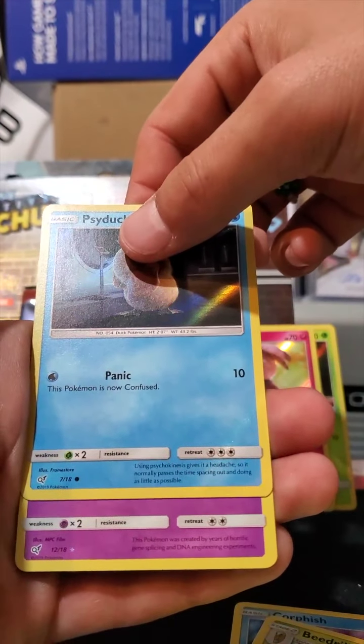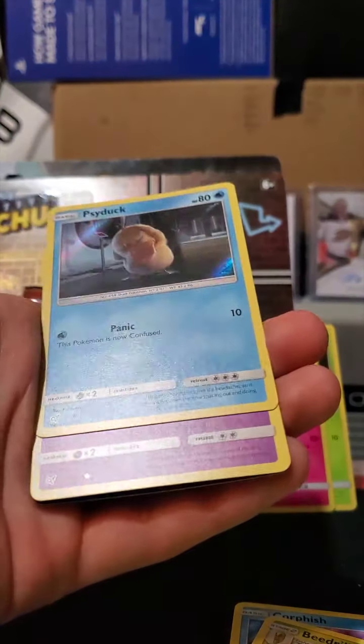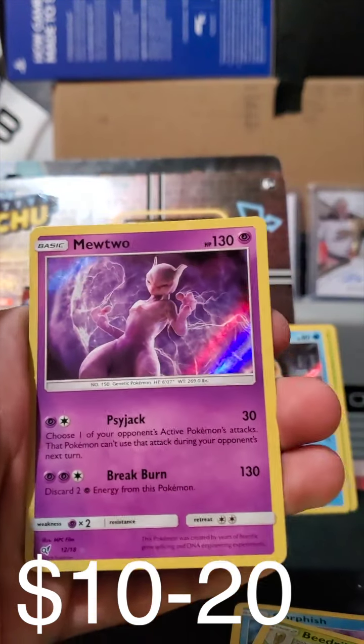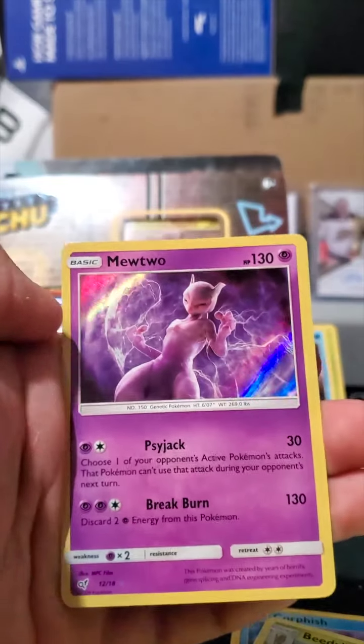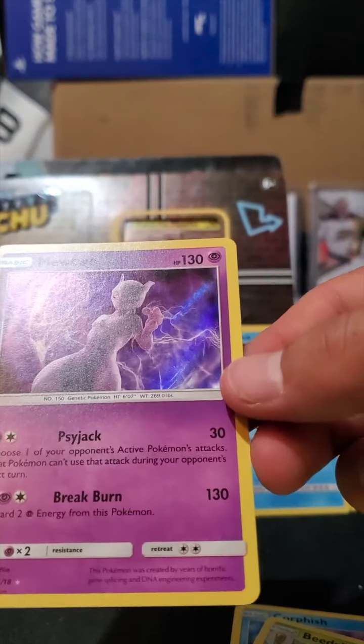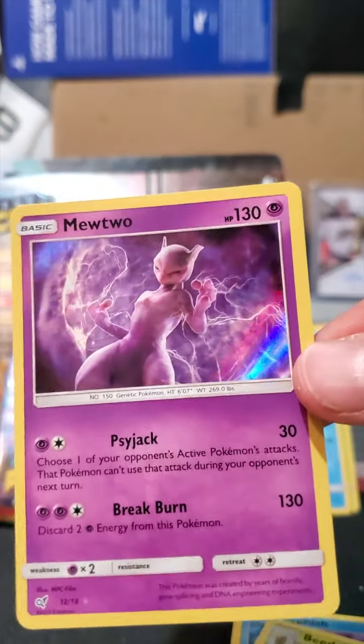Psyduck — oh, we got a cool one here, I can see it's got a shiny star at the bottom, it's a Ghost type... Mewtwo! No way, oh so cool, hey that's sick! Beautiful looking card there. Put that there — Mewtwo!